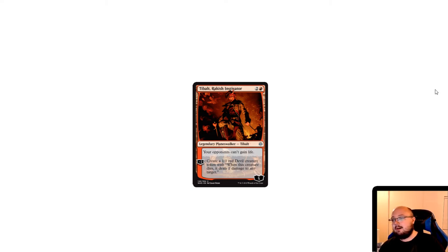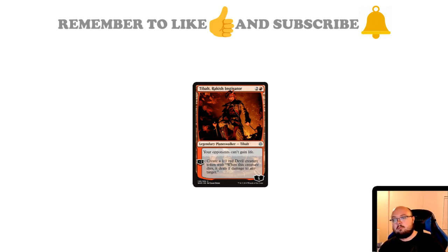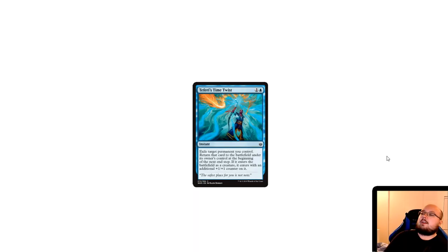Tibalt — the worst planeswalker there ever was — is still very bad, but not as bad as before. He is three mana with five loyalty counters, which is decent for three mana. Your opponents can't gain life — basically great for burn decks. His minus two creates a 1/1 red devil token with 'when this creature dies, it deals one damage to any target.' He's not that great but kind of okay — at least he stops the enemy from healing.